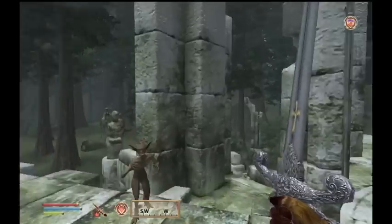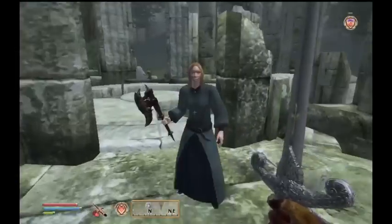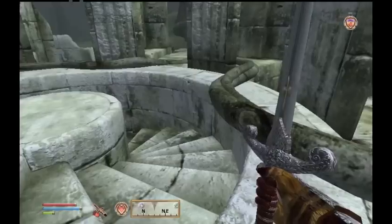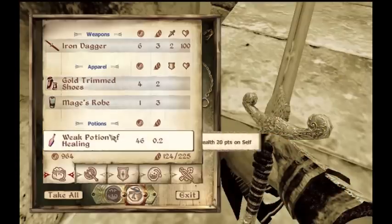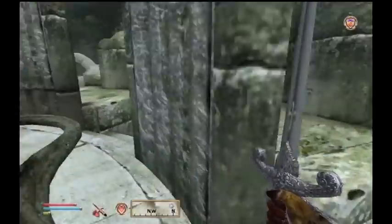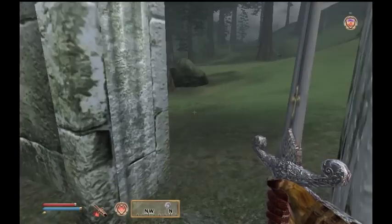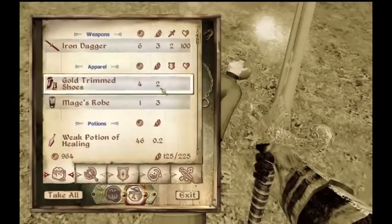Yeesh. Fire. Don't touch me. Die. Conjurer. Don't want your clothes. Take your potion. How is there a scamp somewhere? There's another conjurer. Get back here. Not missed. You're dead.